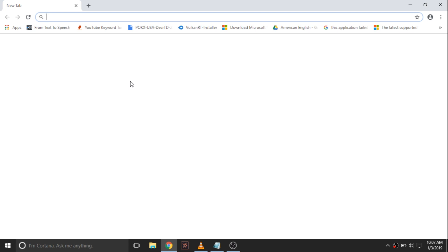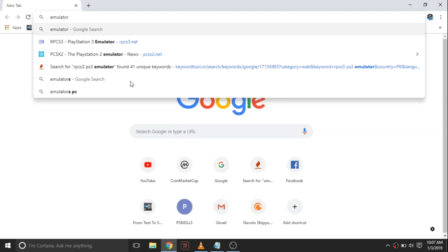Open any browser and search for 3DS emulator on Google search engine, then go to the website of Citra 3DS emulator.